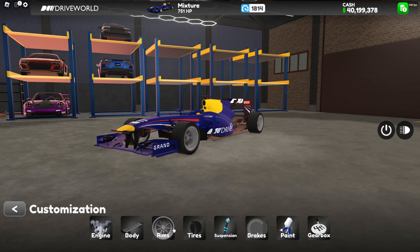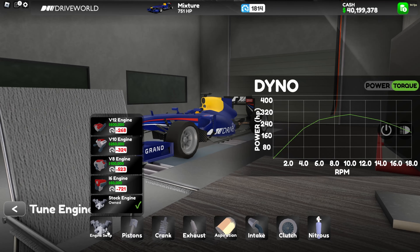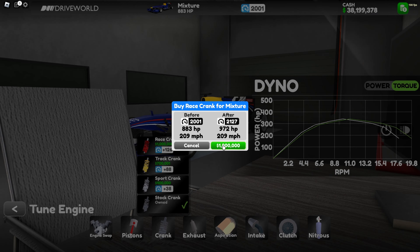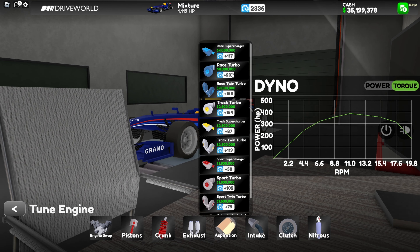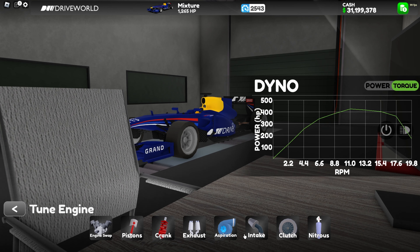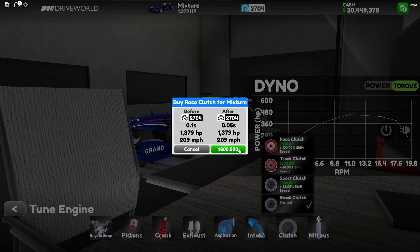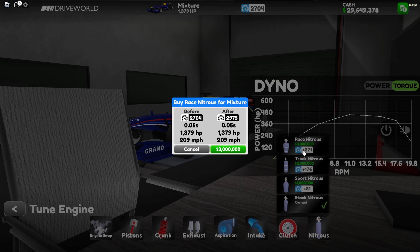Let's fully upgrade this car. A lot of people say the upgrades cost around $15 million or more — in total it's going to be about $25 million. Race piston is $2 million — you gotta be kidding me. I'm going to go broke. Race crank is $1 million. Exhaust is $2 million for the race exhaust. Race triple for $4 million — you gotta be freaking kidding me. My money is draining so bad.